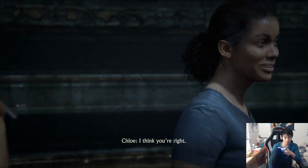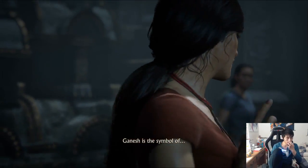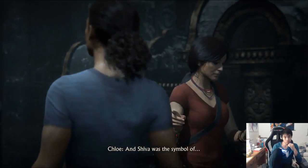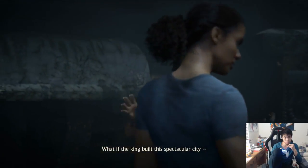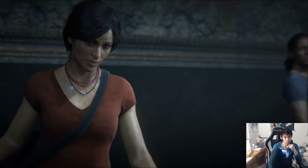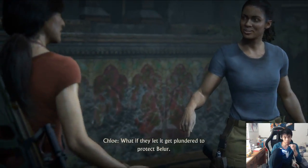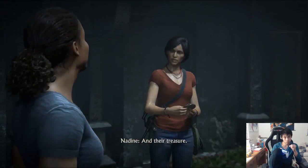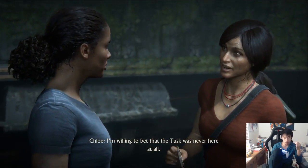I think you're right. Terrific. Hear me out — Ganesh is the symbol of Halabadu, and Shiva, that's the symbol of Belor, which was the old capital. Exactly. What if the king built this spectacular city, and it was a wonderful target for the Persians? And the old capital was forgotten. So this whole city was a decoy. What if they let it get plundered to protect Belor? I'm willing to bet that the Tusk was never here at all.